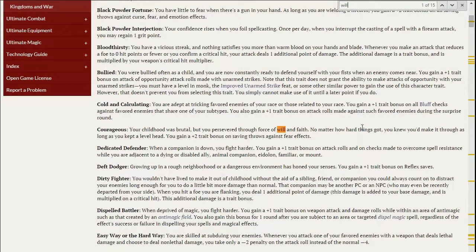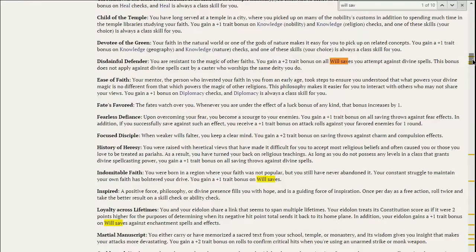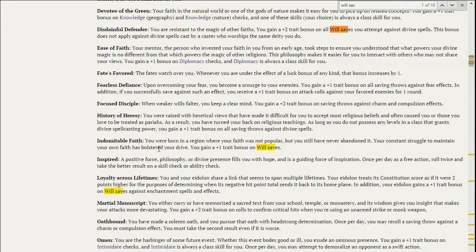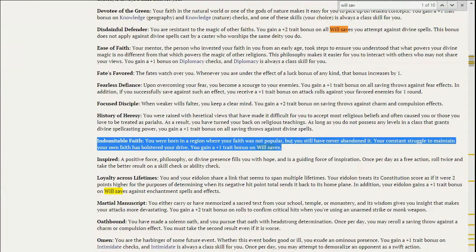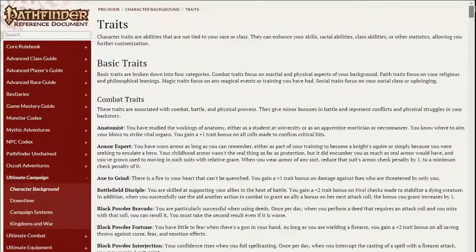I did a quick search for will saves and found Indomitable Faith, which gives a +1 to will saves. The backstory is that you were born in a region where your faith wasn't popular but you never abandoned it, so you get a +1 on will saves. Now, you usually get two background traits, but there's a way to get a third — by taking a drawback, which is basically a penalty.